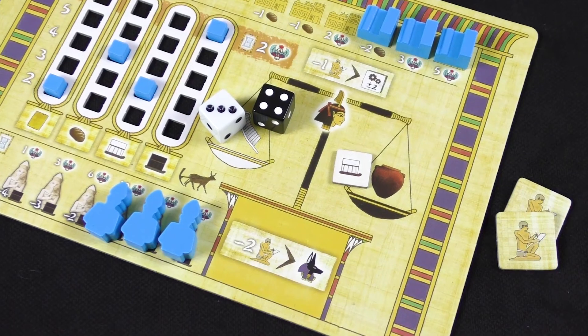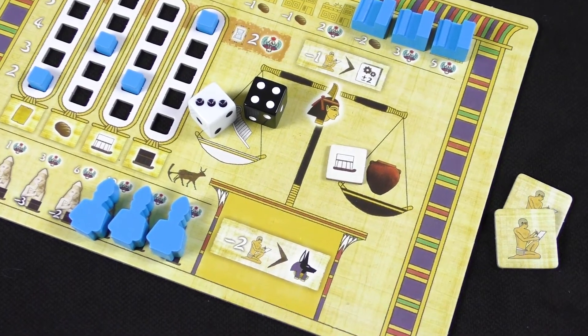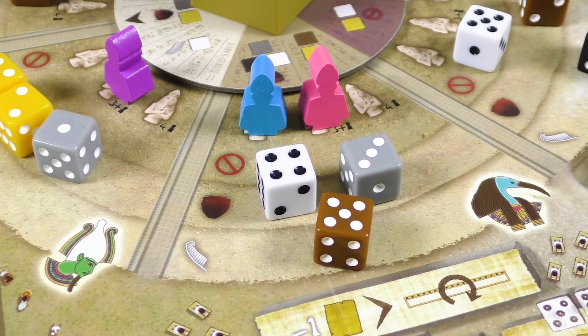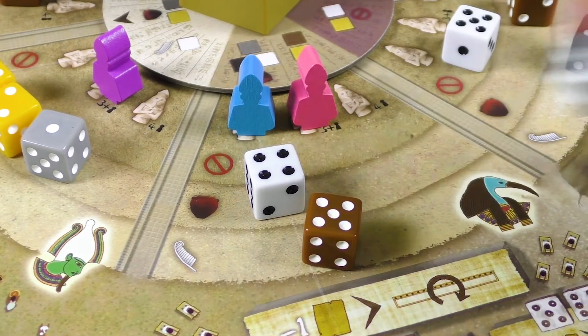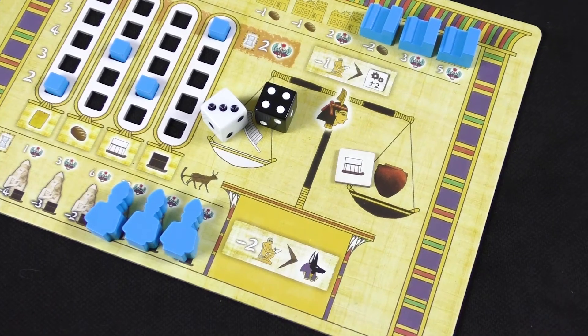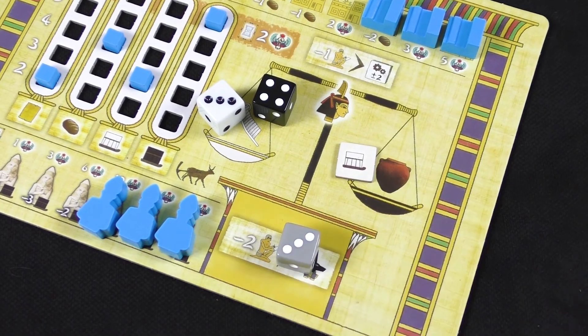Before we get to the scales, let me tell you about the last god. Anubis does not have its own action. Instead, it lets you spend two scribes to take any die from around the obelisk wheel and use it to perform any action, regardless of which section the die was taken from or its color. The chosen die itself is not placed on the scales, but below them.